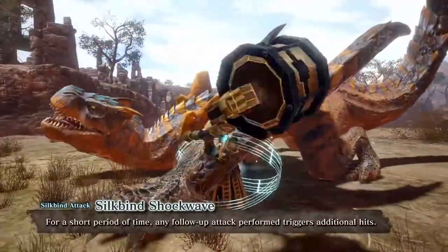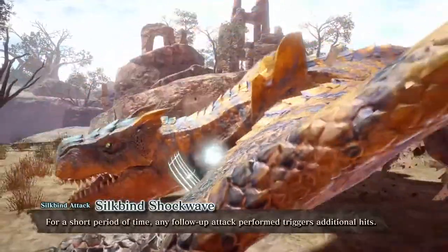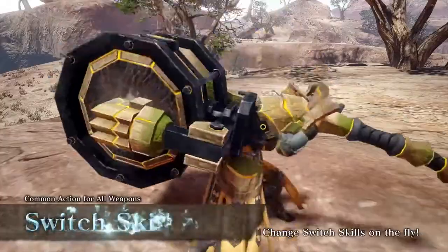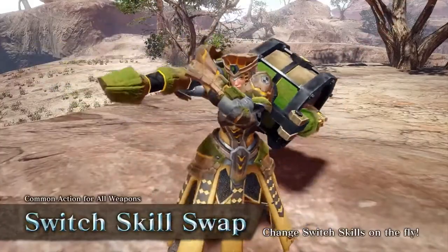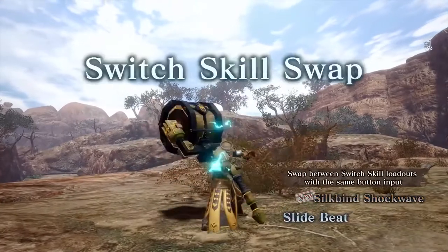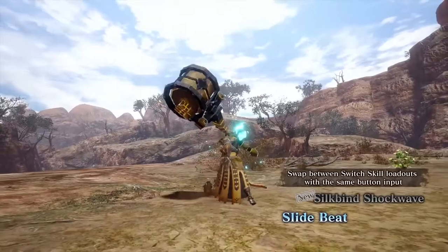It's safe to say that armor skills like Slugger, Partbreaker, and Stamina Thief will stack in addition to the shockwave. I'm sure it'll be lower on the list of armor skills to prioritize depending on if you're trying to max out DPS or support skills based on your build, but Master Rank armor sets are bound to get more slots and skill levels, so I'm sure we'll see some very interesting builds.